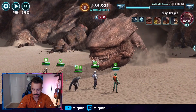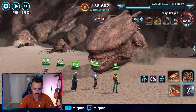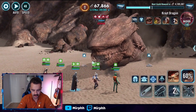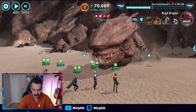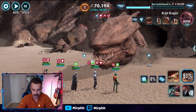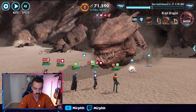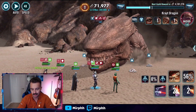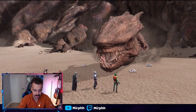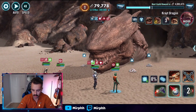One cool thing with this team is that Beskar Armor Mando can drop immunity on different characters. If a key character like Greedo or Cad Bane is low and needs to survive the next acid breath, you can throw immunity on them from Beskar Armor Mando. It does let us survive through the enrage a little bit, although it's not game-breaking. The team isn't great in terms of raw damage output.